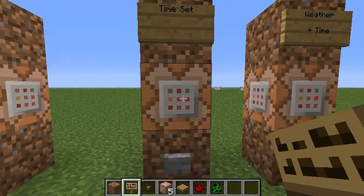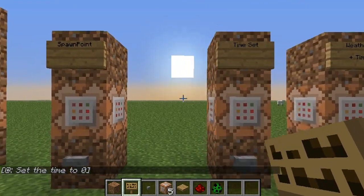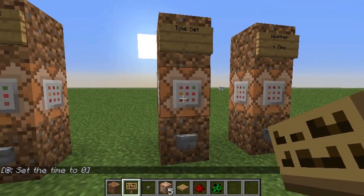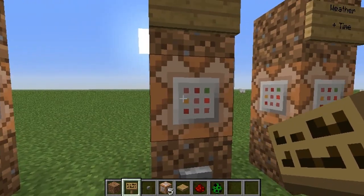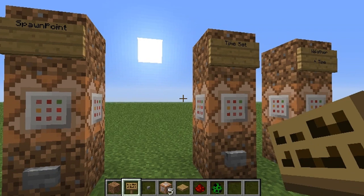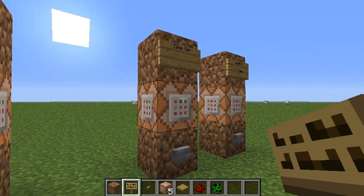The next thing is being able to set the time. This one's pretty simple — everybody knows the command line for this, but with a command block you can set it so that it does it automatically. What some people like to do is get a command block set to zero, put it on a minecart track that goes around in a big circle with an activator plate, and every time it goes around it sets the time back to zero — so it's always daytime.